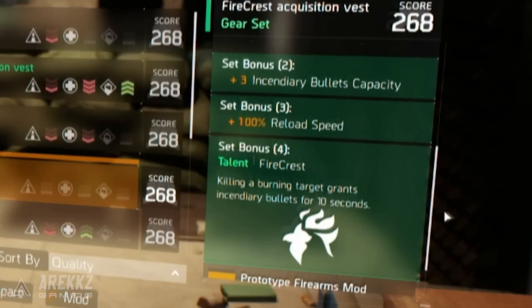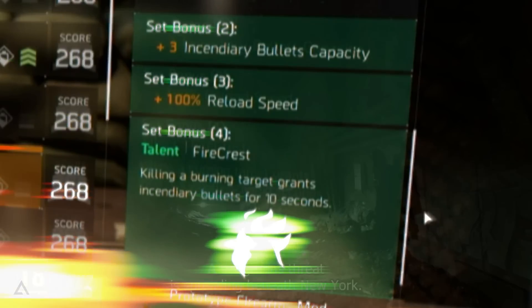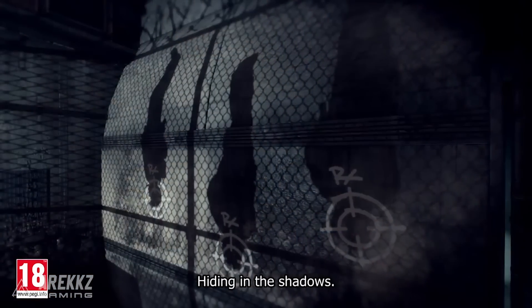Finally, the Firecrest set: the two-piece bonus is plus three incendiary bullet capacity, the three-piece is plus 100% reload speed, and the four-piece set bonus, Firecrest, means that killing a burning target grants incendiary bullets for 10 seconds. Those are all five new gear sets coming in the update.